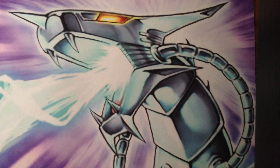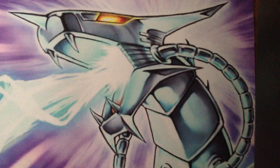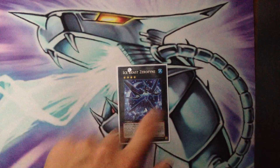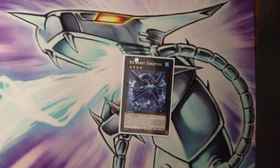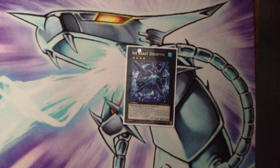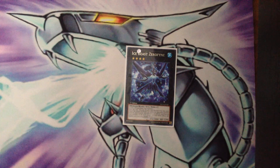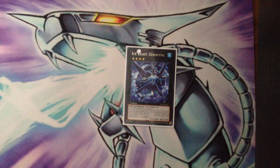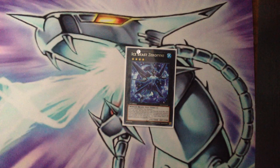For the last two: Gaia Dragon the Thunder Charger to get over Atum when it uses its effect, and for damage. And finally for my rank 4 XYZ I have Diagusto Emeral, because you need Diagusto Emeral in this deck to keep recycling. I need to learn how to summon rank 4s more — like summon Garuda or Zephyrus into Emeral. At locals two weeks ago the opponent had two Hyperions, I made Emeral on the field, negated everything, and proceeded to poke to win.